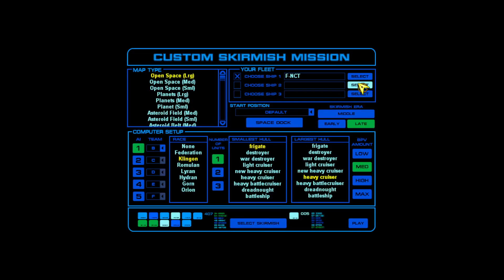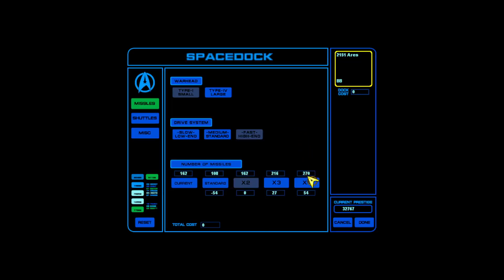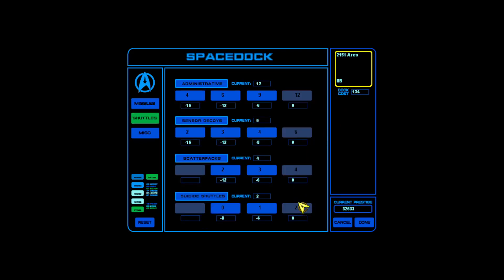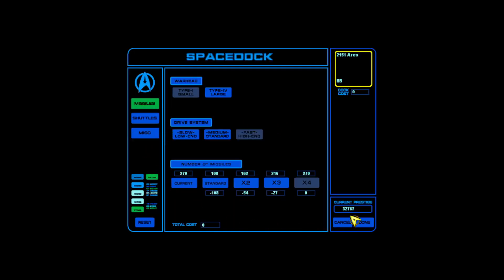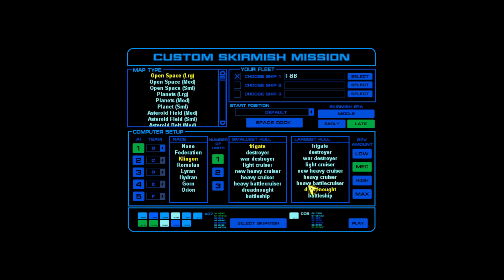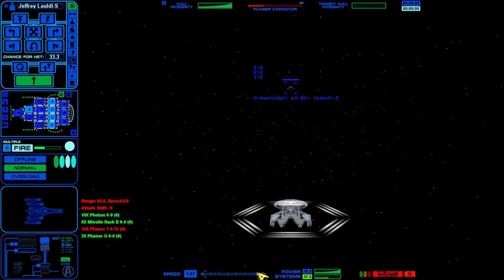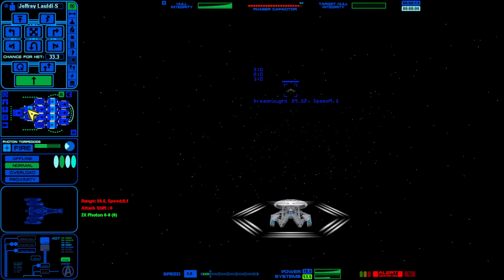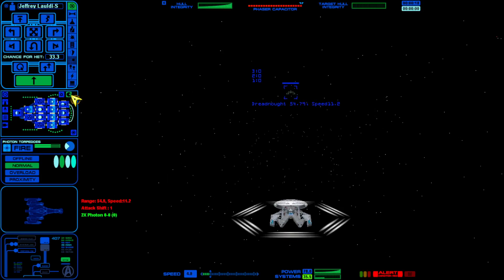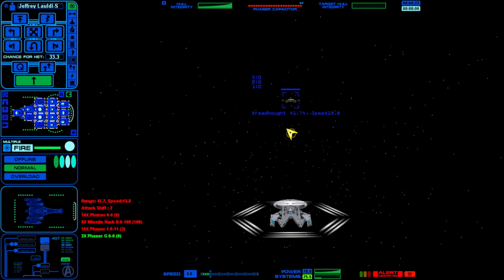Even the Dreadnought must take a backseat to the most powerful starship in Starfleet Command: the Battleship. Even Dreadnoughts fear the battleship, and with good reason. Eight forward-firing photon torpedo launchers, two aft-firing ones, phasers out the rear end, missile launchers. You do not want to be fighting a battleship — you want to be running away from a battleship.